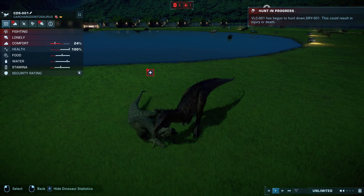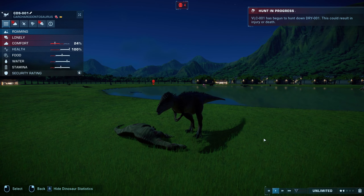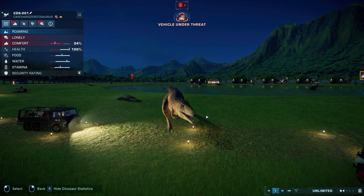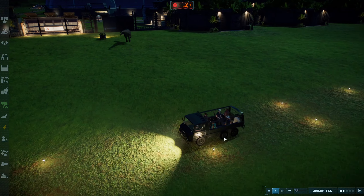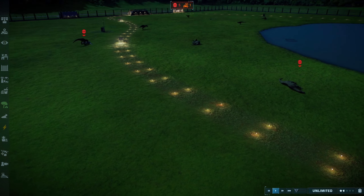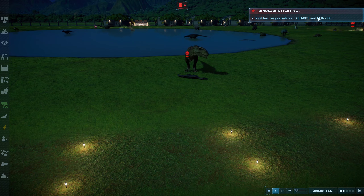Just a bite from the Carcharodontosaurus and it doesn't give the Iguanodon anything — just completely, brutally took it down. And then it immediately attacks the ranger team.